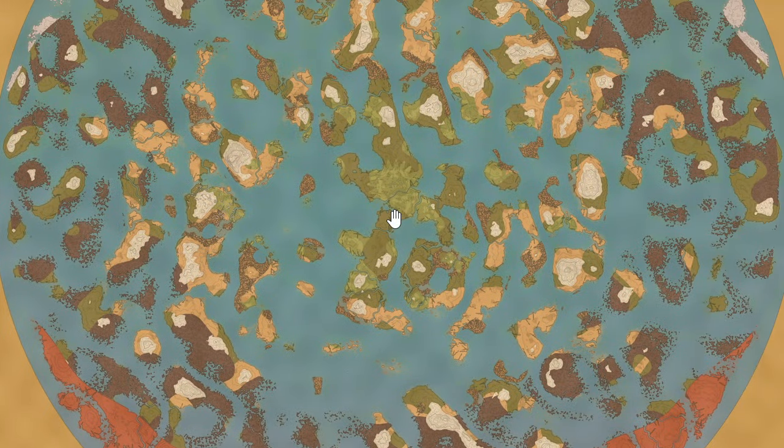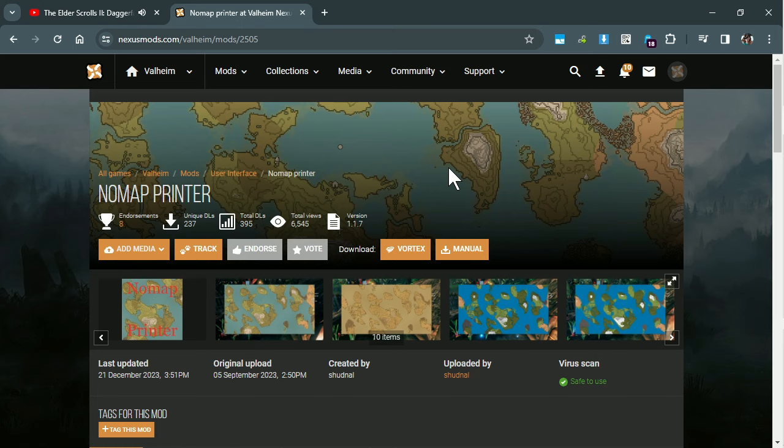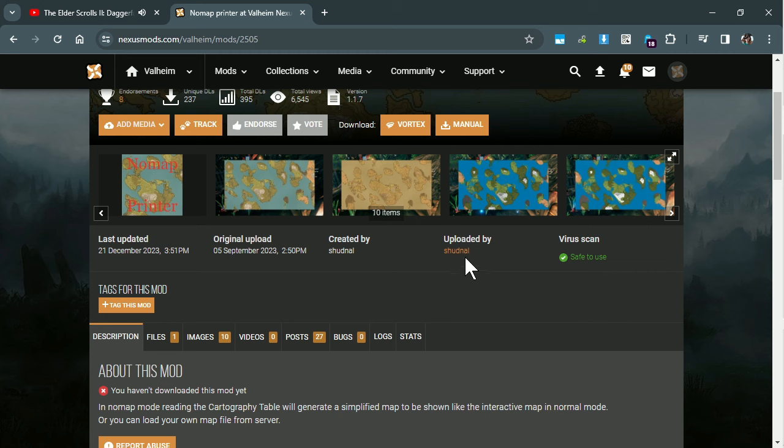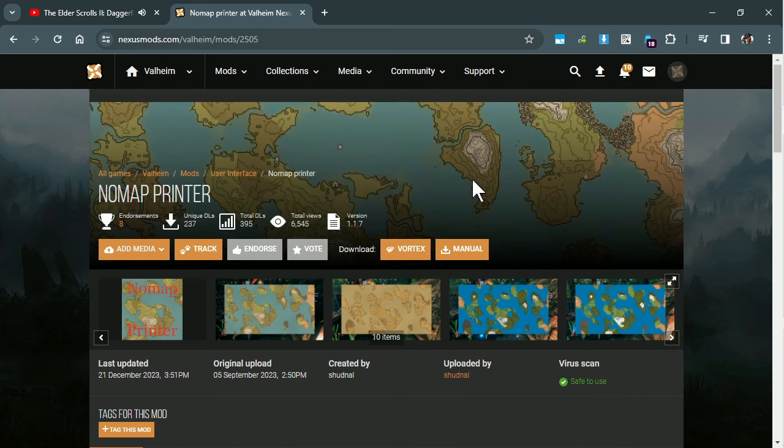What's so nifty about this is it's actually a mod in Valheim. The mod is called No Map Printer, and it has some other functionality regarding the cartography table, but what I'm gonna focus on in this video is showing you how to use it to export these really awesome maps that you've seen so far.